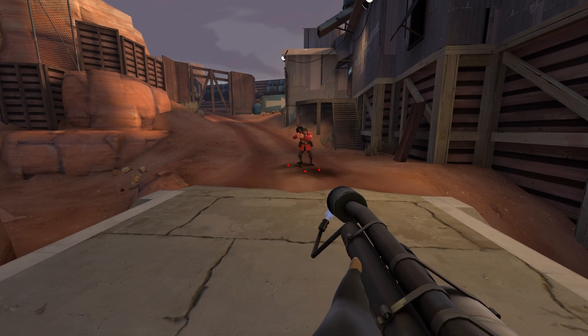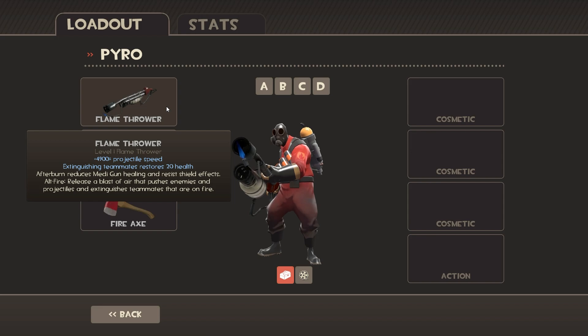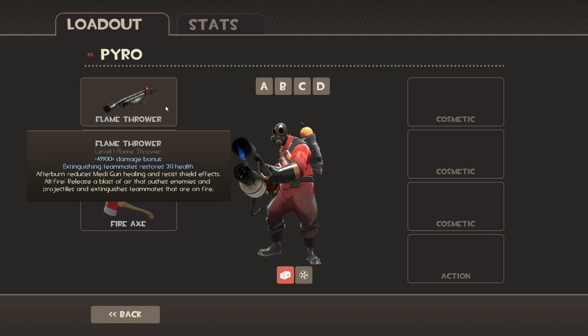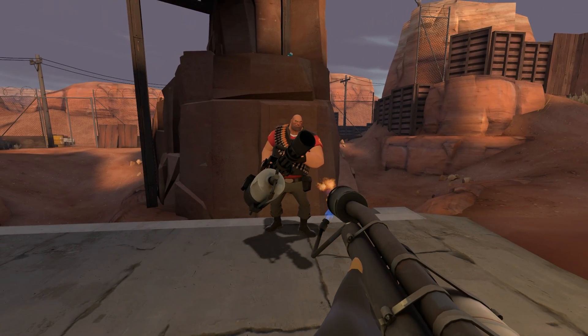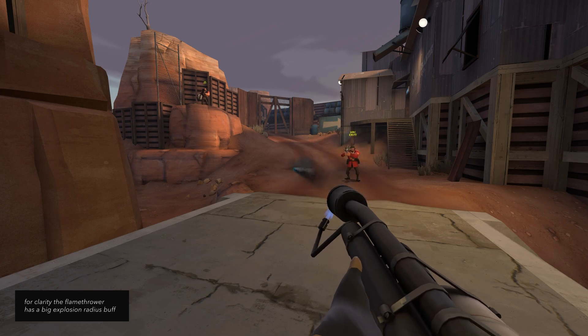Since the rocket is spawned with its speed and damage, air blasting a rocket with a flamethrower with projectile speed or explosion damage attributes has no impact. Besides soldier rockets, the splash radius of other types of rockets and Demoman pipes are also affected by the air blast.